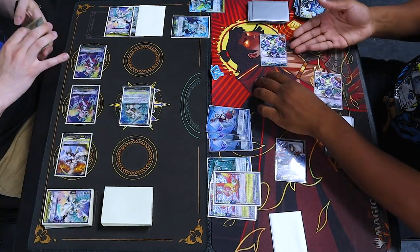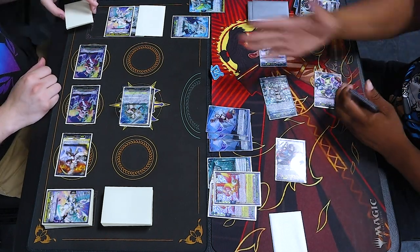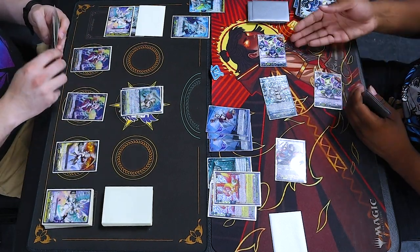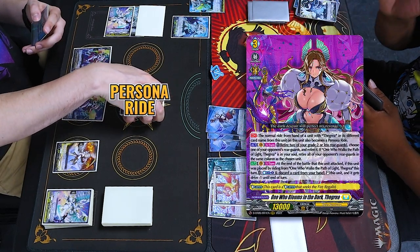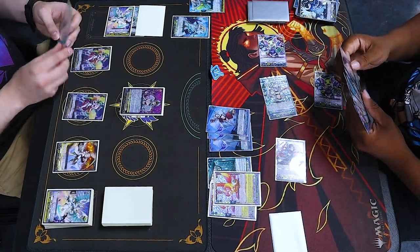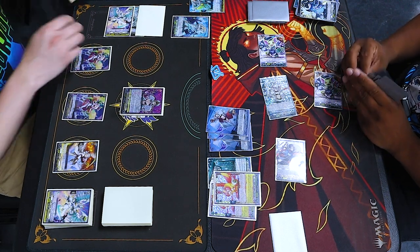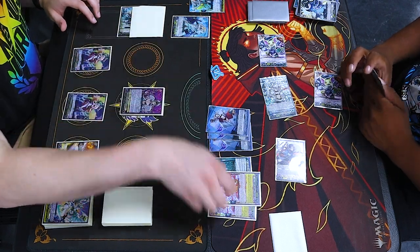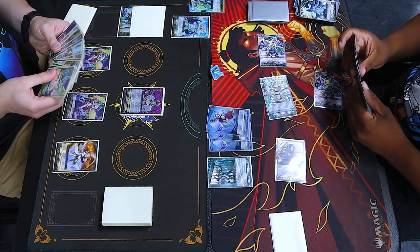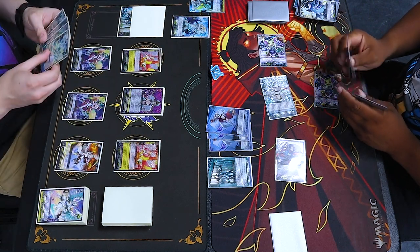Look at his face — he just wants to help. Like, that's why I want to run him so bad. No matter what happens in the deck, he's just trying to be a good boy. Even as a one-of, I'll keep him as a one-of. I'm going to counterblast to bring these two back. I don't have any in drop to call. Call those two.